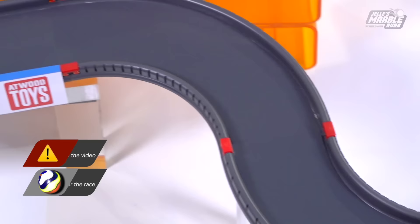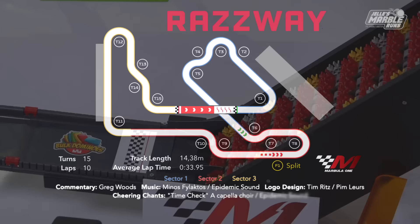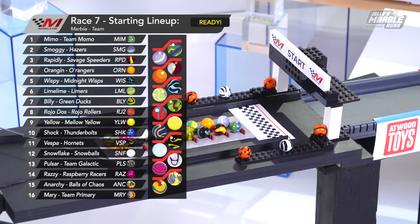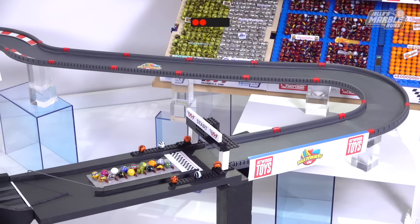After this, teams can position themselves perfectly for a great run at the championship, but only if they perform here at the Razway. Hey everybody, welcome. I'm Greg Woods. 15 turns and 10 laps in front of this field on what is nearly a 14.5-meter-long circuit. There you see the starting lineup with Mimo on pole, Smoggy at the Hazers, rapidly close behind.